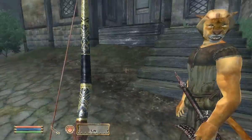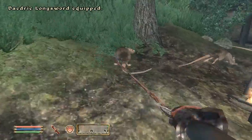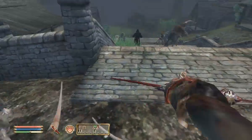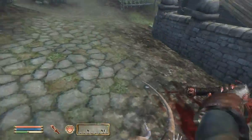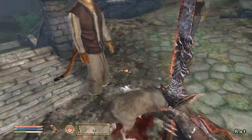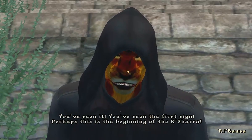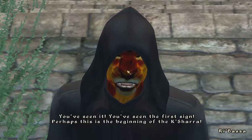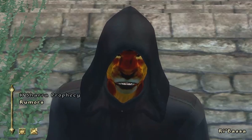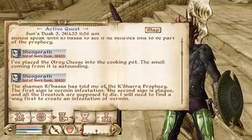I should talk to Ribasa. Apparently you can now kill the rats if you want to, and I don't like these things, so I'm just going to slaughter them. Ribasa should be around slaughtering rats as well. They're using magic on the rats. All the rats are dead. Do you believe the prophecy? You've seen the first sign. Perhaps this is the beginning of the Kashara. The second sign is plague and all the livestock are supposed to die.